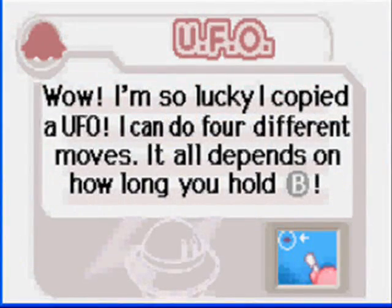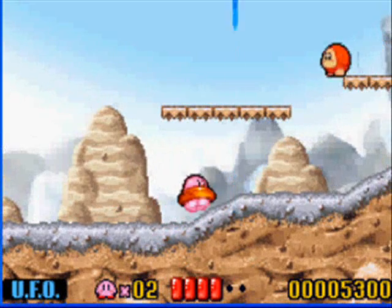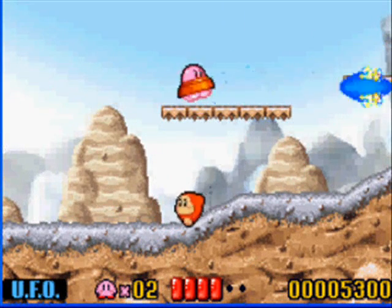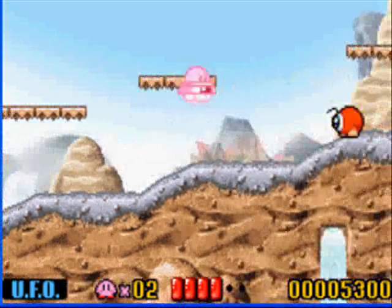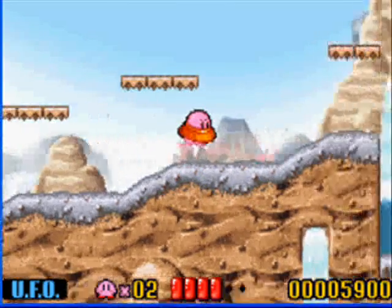I'm so lucky to copy a UFO. It can do four different moves — it all depends on how long you hold B. Just push B once, it'll do a beam. Hold it for a little bit, it'll fire a laser. Hold it longer, it'll have a powerful bolt. And if you hold it all the way, a big boost.